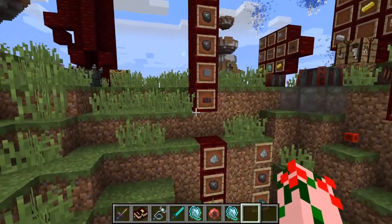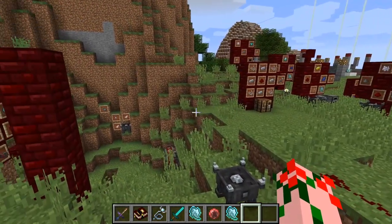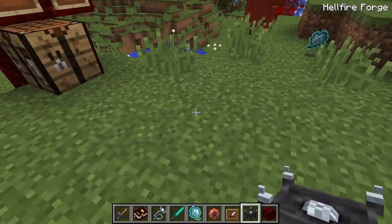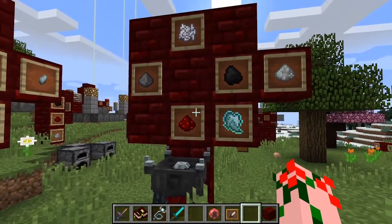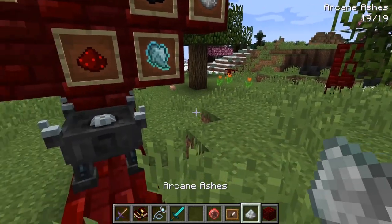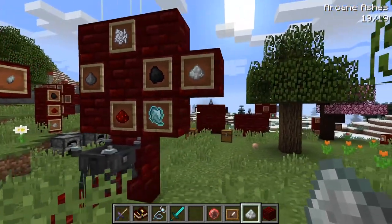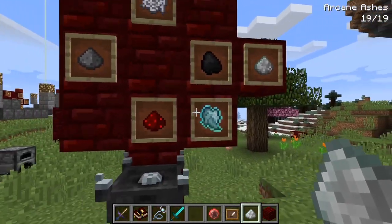However, that's not the only important thing you'll want to be getting yourself. Next on the to-do list is the Hellfire Forge. This thing is basically what makes everything else in this mod. You charge it by placing demonic will in it, and then you put the required crafting recipes in all the sides, and what you want should appear in the center. One of the most useful things the forge makes is arcane ashes.